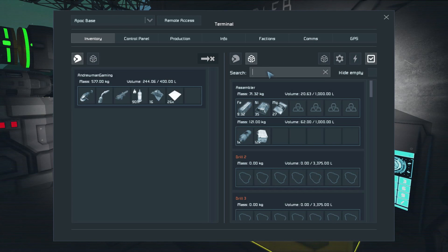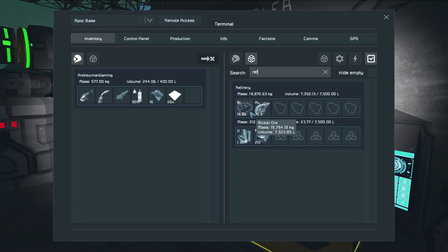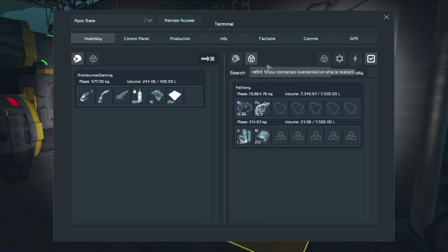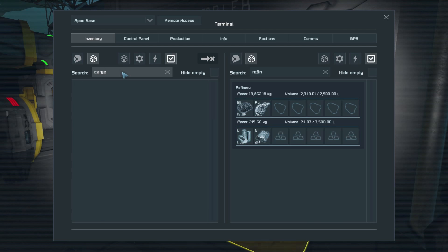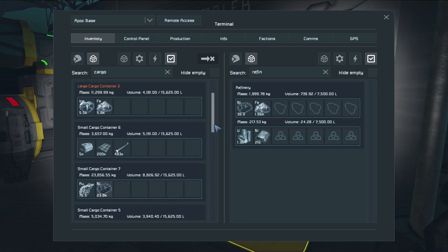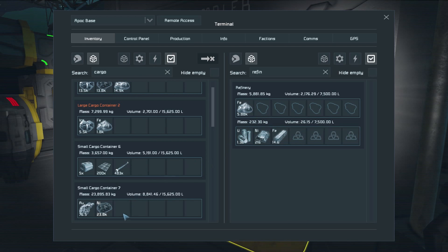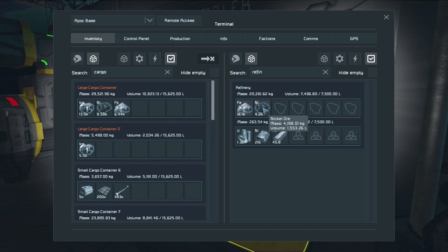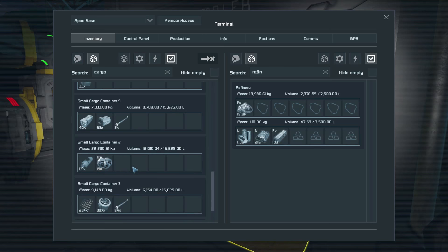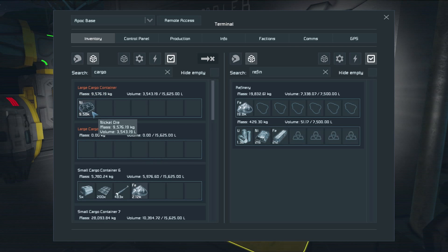Let's make sure iron is our priority for the refinery. It looks like it's already got all the iron. The refinery seems full, so we're going to hop into a cargo container that's empty and throw all our materials in there because it can hold more. We don't want the nickel in there — we want the iron. Let's grab the iron and stick the nickel elsewhere. Also let's take our ice and throw that into another cargo container because we don't want that on board our ship.